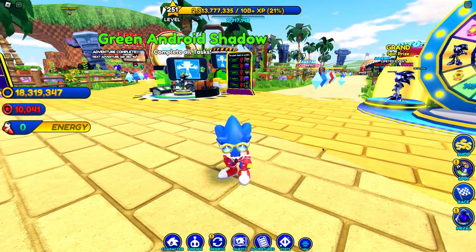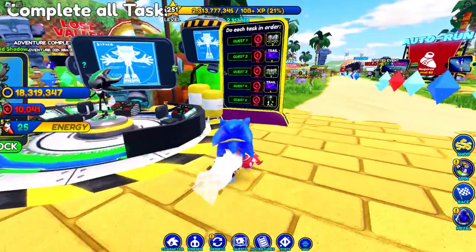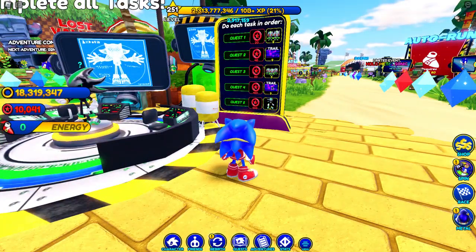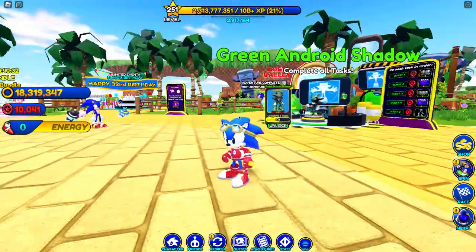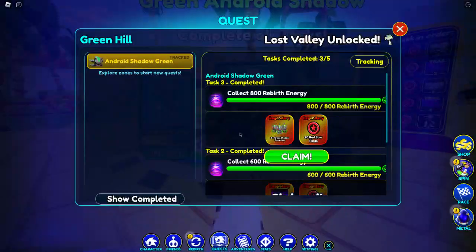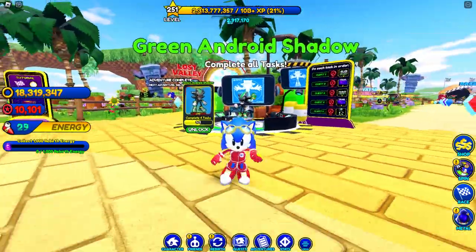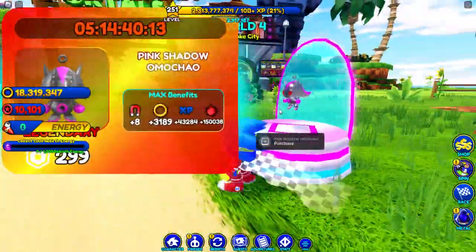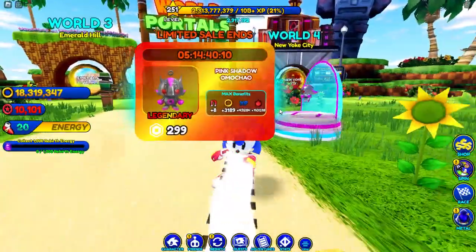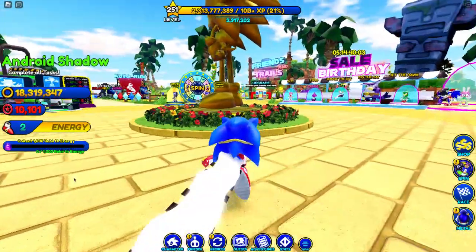Okay, I'm back and I just finished the third task. Now we're able to do the fourth one, which is to get the three trails and 100 red star rings. I knew it — the next one is also rebirth energy: 1000 to collect. Also, I forgot to show you guys — we have these pink omochaos over here as well, pink Shadow emochaos. I'll be back when I'm done the 1000.